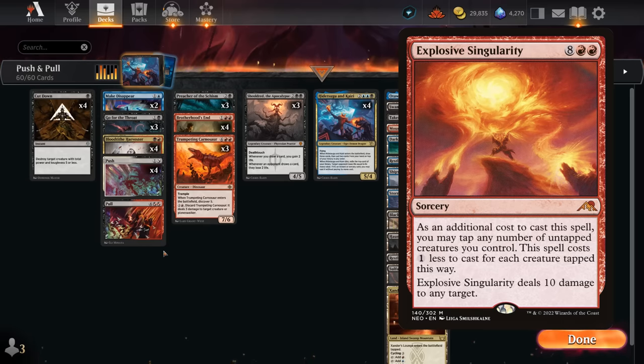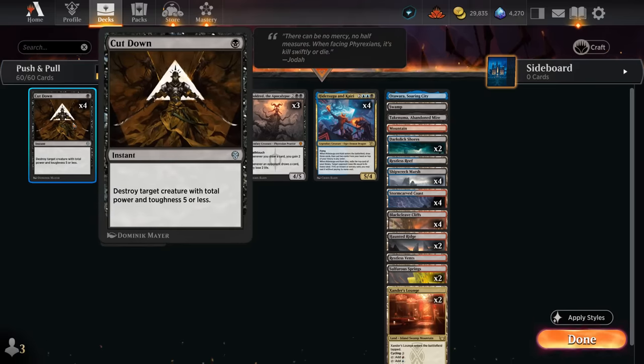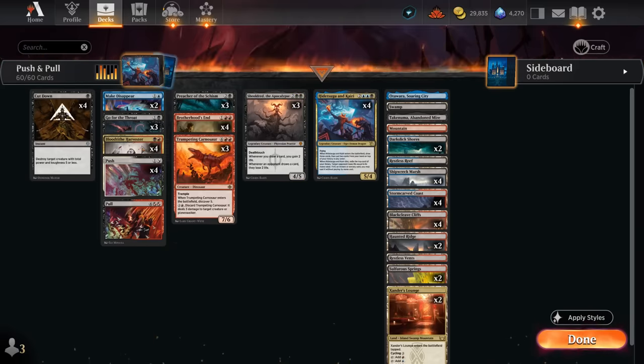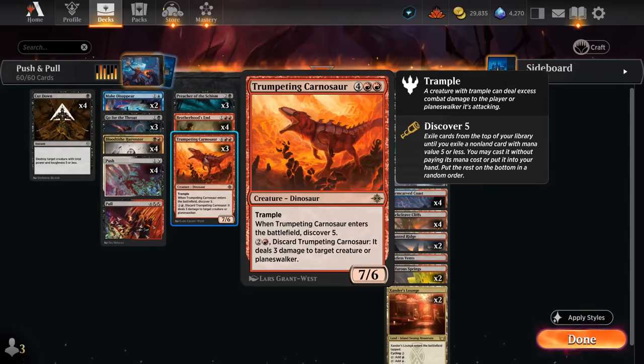This version is not quite as explosive for setting up instant kills, but we have the flexibility of casting Push as a removal spell to survive against aggro. Rounding out the deck, we have Cut Down as early removal paired with Go for the Throat for larger creatures, a couple copies of Make Disappear to keep combo and control decks honest, Harvester, Preacher, and Shield Root.